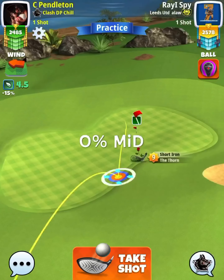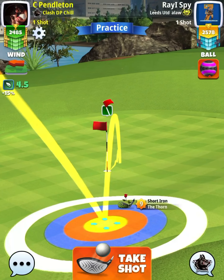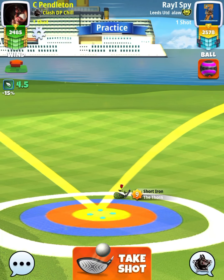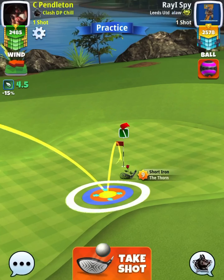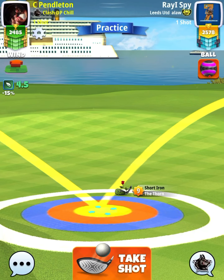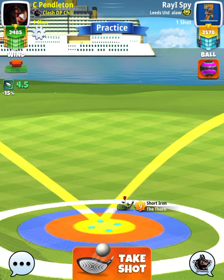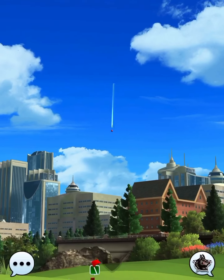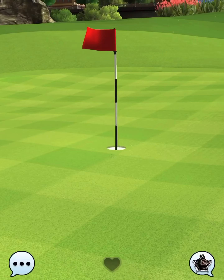Shot number two is going to be that max backspin shot. Check your own distance of your club — here I'm at mid, but you really need to check your rollout and see if you're at minimum, mid, or max. So check your own distance, but I played mine at mid. Take a note here of the sidespin as well: max back, half right. Super important. Hit that perfect ball. See here, come in, catch the slope, and we get that ball to dive into the hole for the nice little eagle there on hole number one.